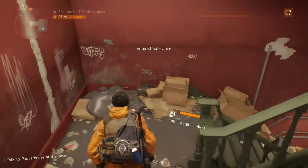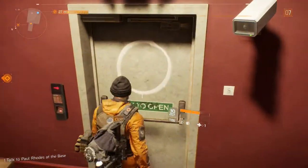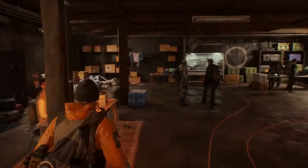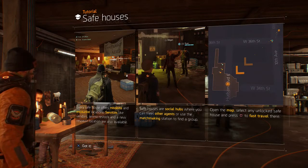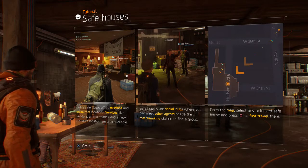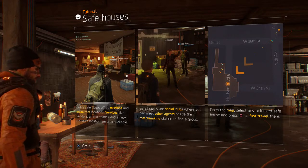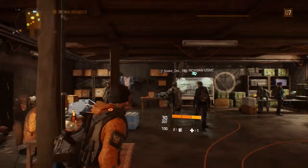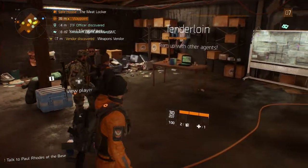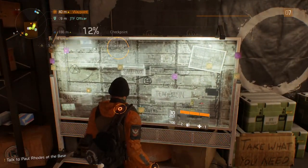Food readings indicate this area is safe. Every safe house offers missions and encounter locations. Services like vendor, ammo restock, and new respawn locations are also available. Safe houses are social hubs where you can meet other agents or use the matchmaking station to find a group. Open the map, select any unlocked safe house, and press Square to fast travel there. There's a whole bunch of people here, so if you wanted to play with others this would be a good place to find agents.